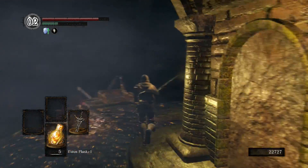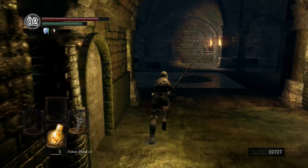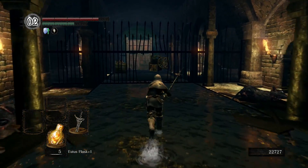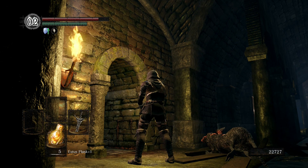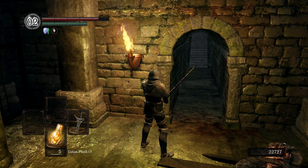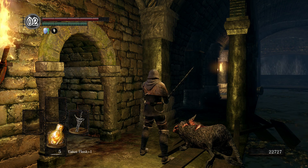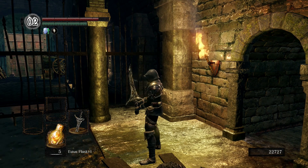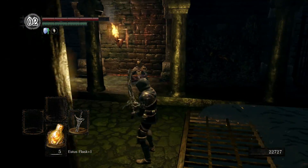Now we're just gonna head on back. We're not gonna rest at the bonfire yet. We're gonna meet an NPC and then head to the boss door. By the way, it's very important that you took on that wizard — the guy that shoots magic. It's very important that you kill him, because if you don't take him out he will buff the boss and he'll be firing magic arrows at you while you're fighting the boss. So make sure you take him out.